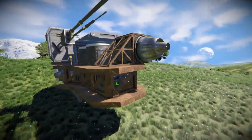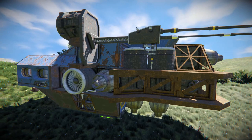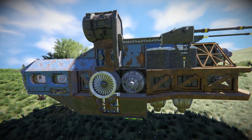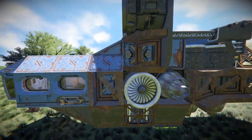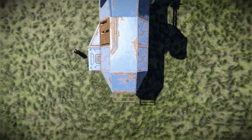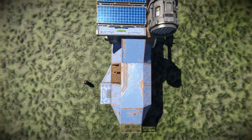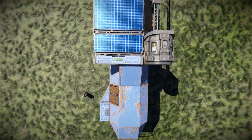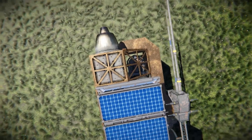Coming all the way around to the other side, instead of a doorway we've got a bunch of windows to peer outside. There's a spotlight and antenna, and we can see the backside of our survival kit and warfare batteries. Moving around and starting to look up, at the front we can clearly see our railing, then some unfinished steel blocks for additional decoration. Looking down, here is our solar panel, and towards the back there is our atmospheric thruster.